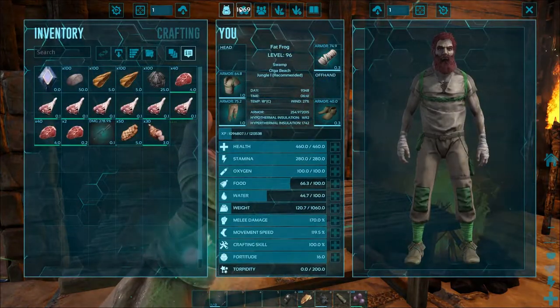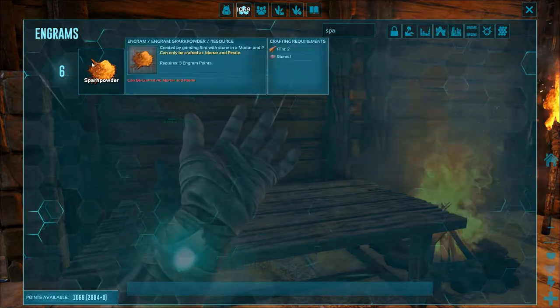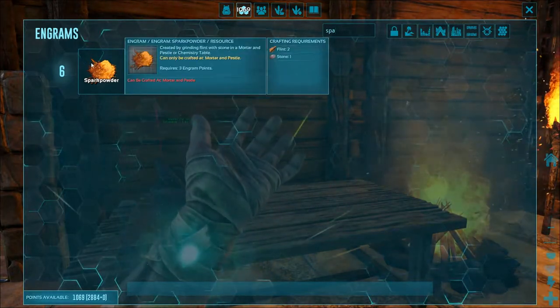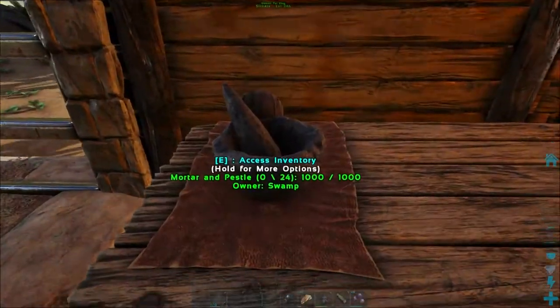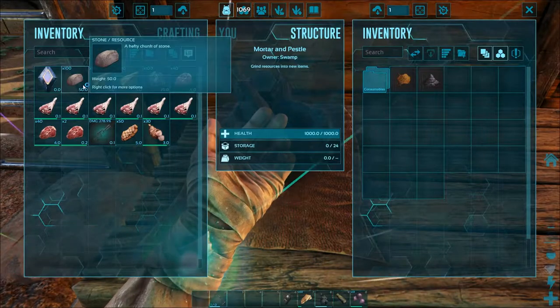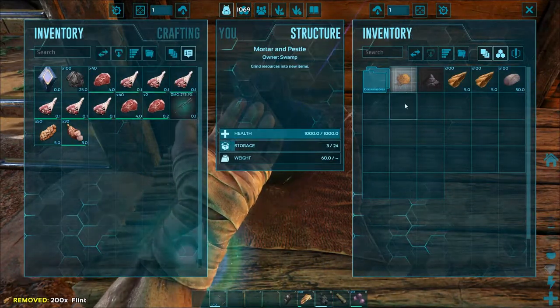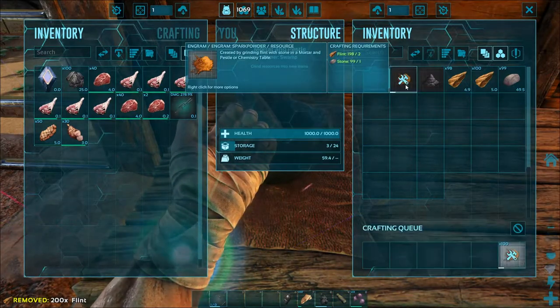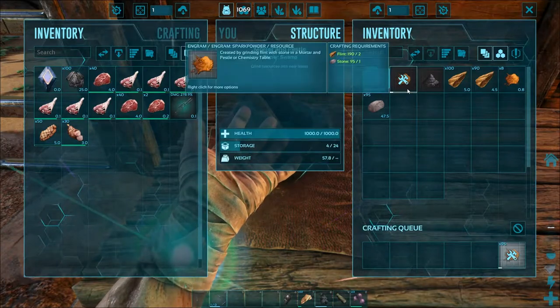Let's take a look at the engram for Spark Powder. It's level 6, it only takes 2 flint and 1 stone, and we're going to craft that in the mortar and pestle. I have mine on the table just because it looks nicer. So let's put the 2-to-1 ratio in here and craft up 100 Spark Powder.